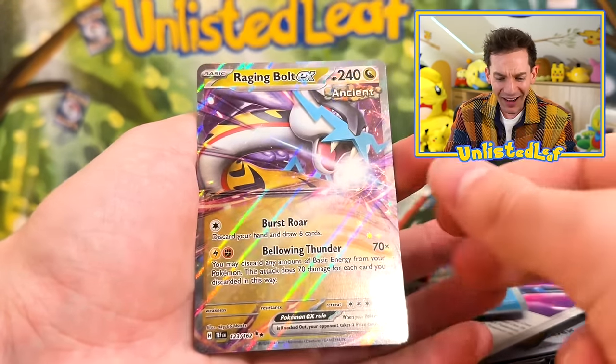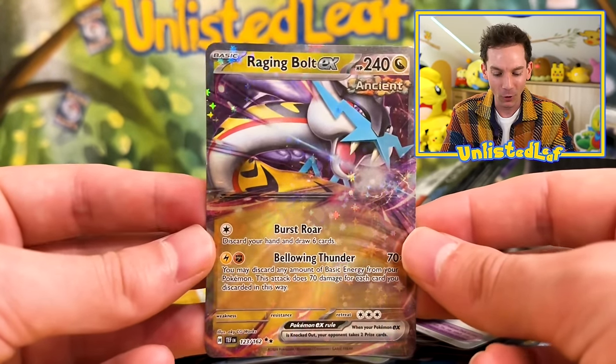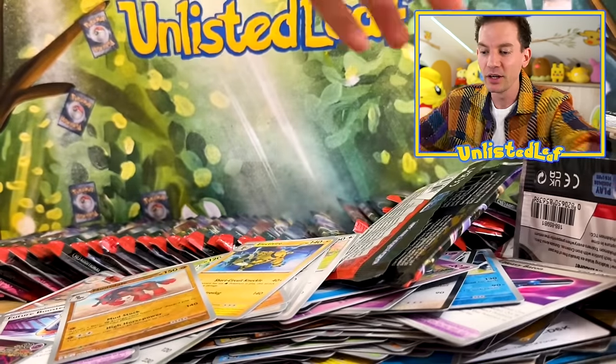Is there something here? It's Raging Bolt — that's sick, just as we talked about it. He looks so cool. He is a photogenic Pokemon. He does look really good on cards. Nearly lost the pack — let's try and unbox a few of these.